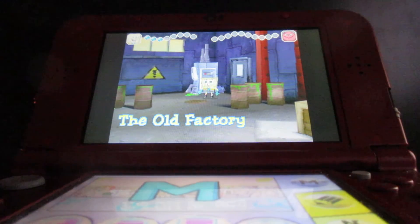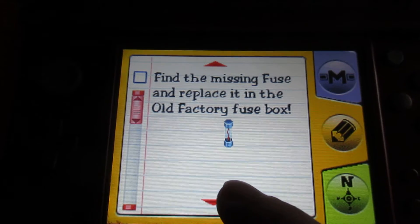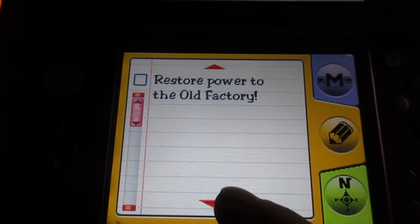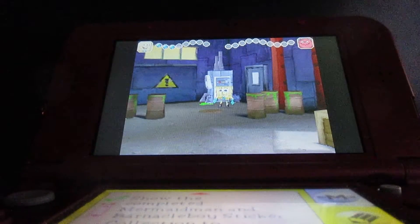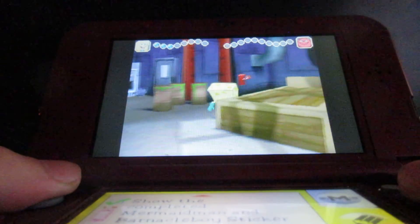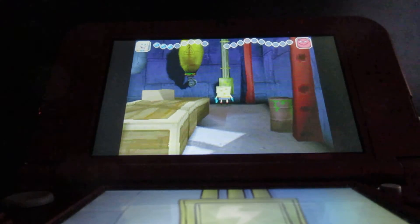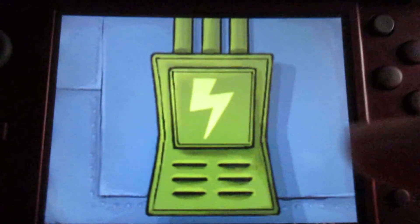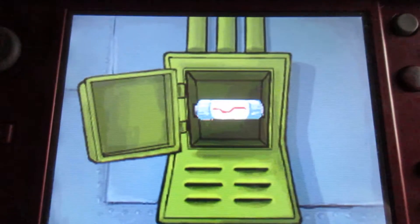Here I am back at the old factory. The only tasks I have left are: save Bikini Bottom from the little dirty bubbles, find and replace the misinfuse in the old factory fuse box, and restore power at the old factory — which is where I'm at now. Here is this box, which can be a pain to get open, and that's how you find the misinfuse and put it back into place.